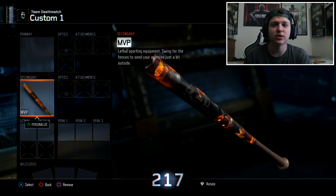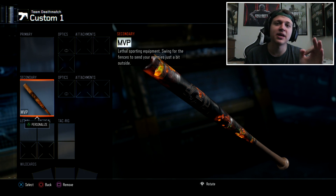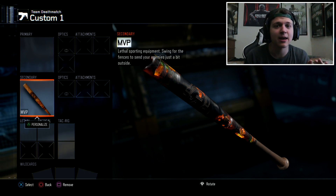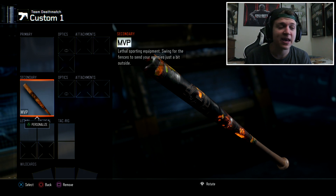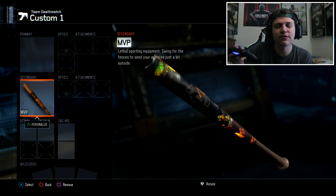Once you join his game, he needs to make sure he's in multiplayer when he sends you the invite. Now once you join, he's going to go to campaign — not zombies, campaign. So make sure the second player goes to the campaign menu.